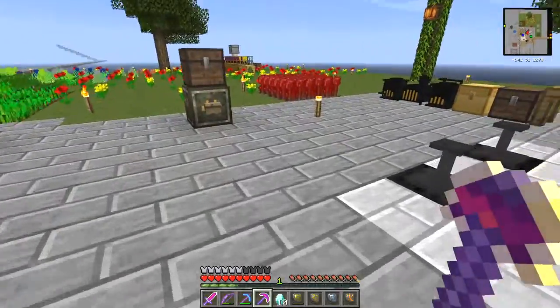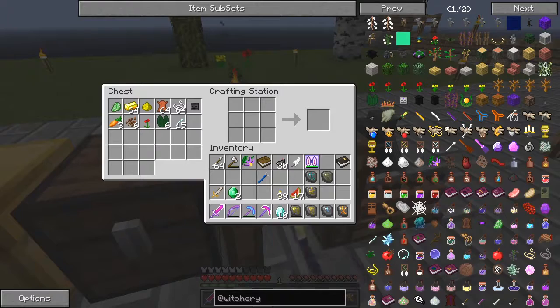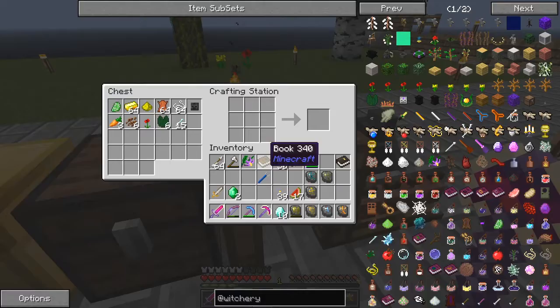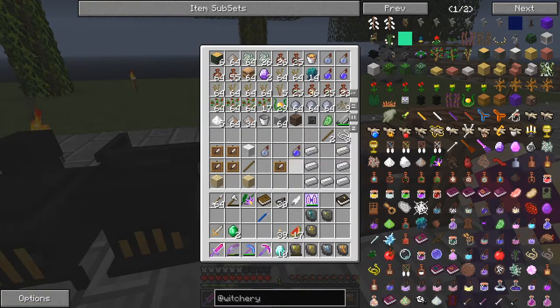Now the first thing we've got to do in Witchery is to build an altar. So let's build the altar to start with. The altar is this block. We need a breath of goddess, a water bottle and exhale of the horned one. Those are all created in the witch's oven with fumes.